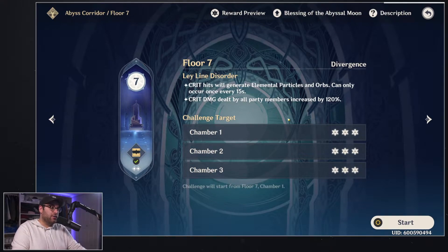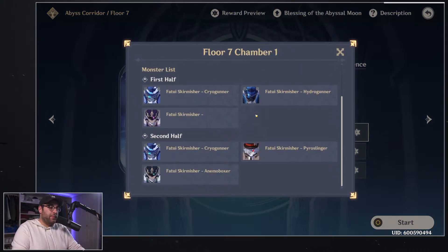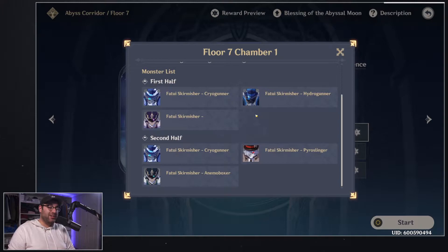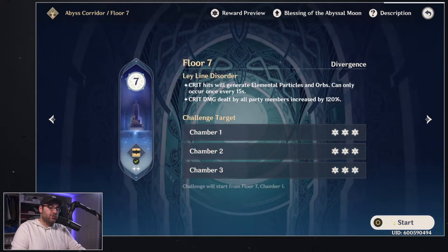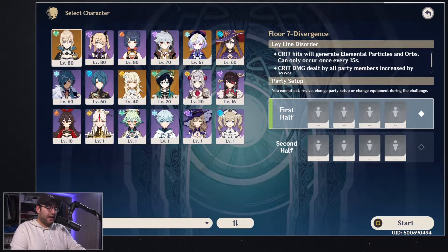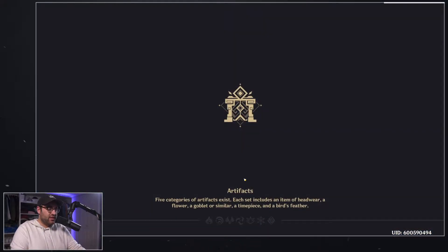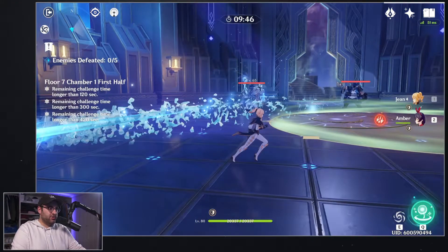Floor seven is the one everyone says is actually the hardest floor in the Abyss. This is where all your Fatui Skirmishers are — your cryo gunner, your hydro gunner, your skirmishers. These guys are really hard to take down if you're not doing it correctly. To prove it has nothing to do with damage, I'm rolling in with just two units: my highest-geared character, Jean at level 80, and the character everyone loves to hate — Amber.